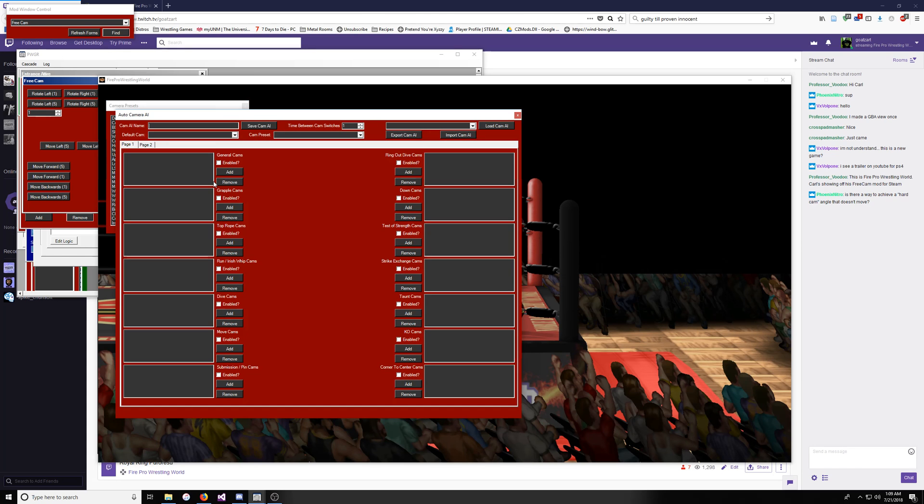Now I'm going to show you how to use the Cam AI Editor. This is how you get the camera angles to change based on what's going on in the match. What you've got here is two pages of triggers, essentially — general, grapple, top rope, Irish whip and run, dive, when they're doing a move, submission and pin, ring out, dive, down cams. Basically you've got a whole list of things that will trigger an AI.